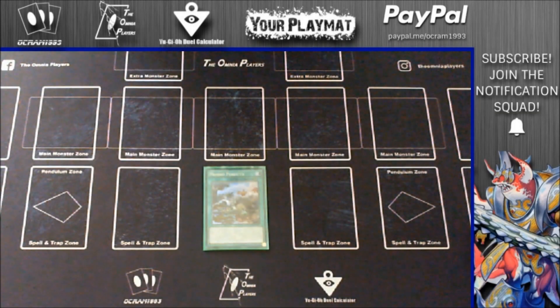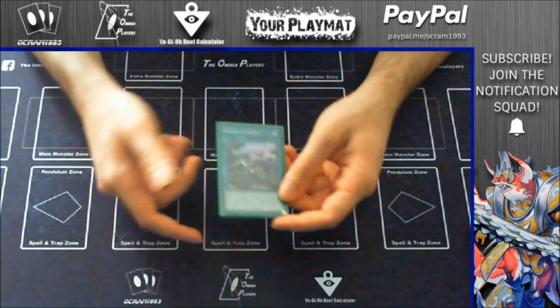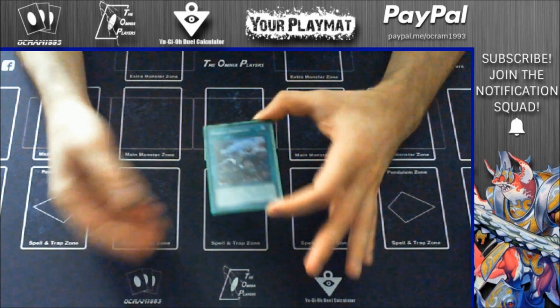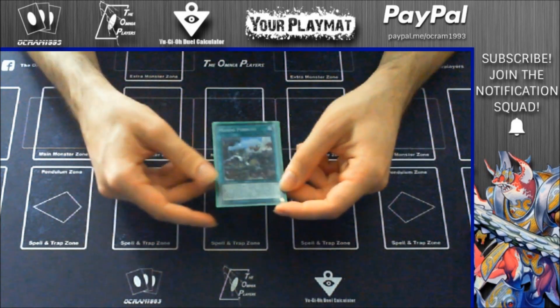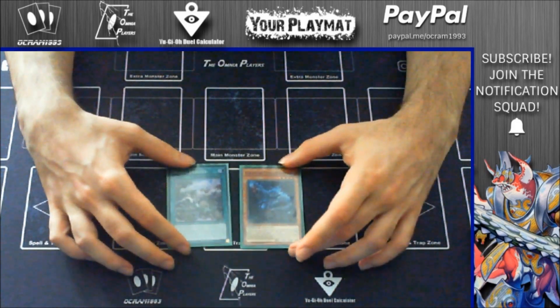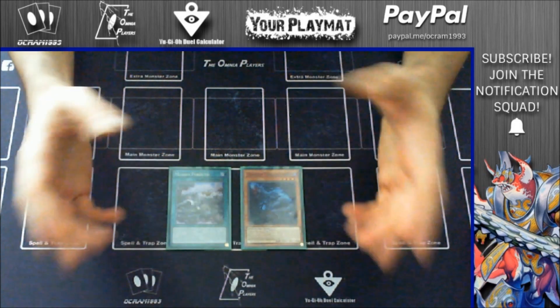Hey, what is up guys? Socoranantyanty-free here and today's video is going to be a new combo tutorial about my True King Dinosaur deck, because some of you asked me how to perform combos with Lastward. I never show anything about Lastward because I don't like this card and I never want to draw it, but sometimes it happens that you draw it and you have to perform something. So let's get started and see how to do some basic combos with Lastward.